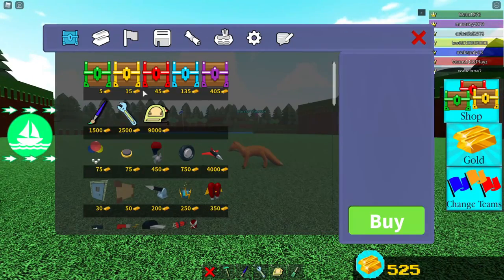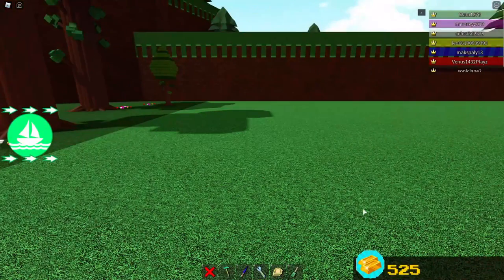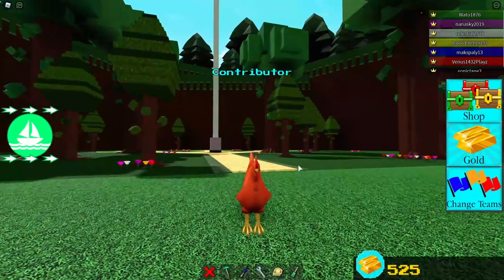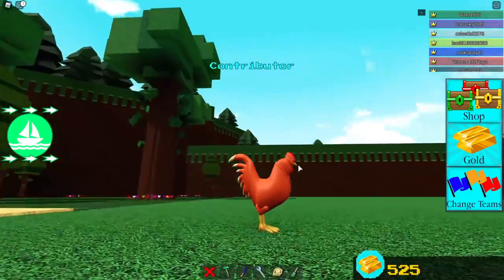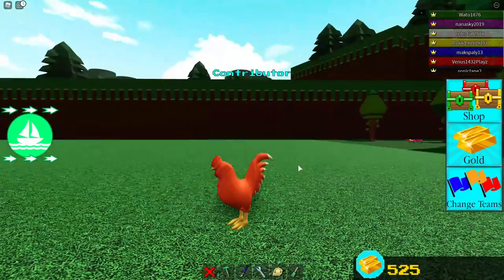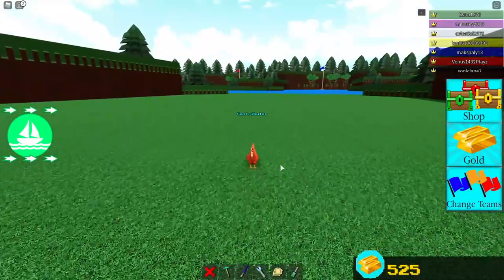Next we have the chicken, which is basically a smaller version of the fox. It is a decently made model — it does have eyes, and it has a little beak, but it's slightly floating off the ground, so I guess it's cool. Its tail is very detailed, but again, it's just a general speed advancement.